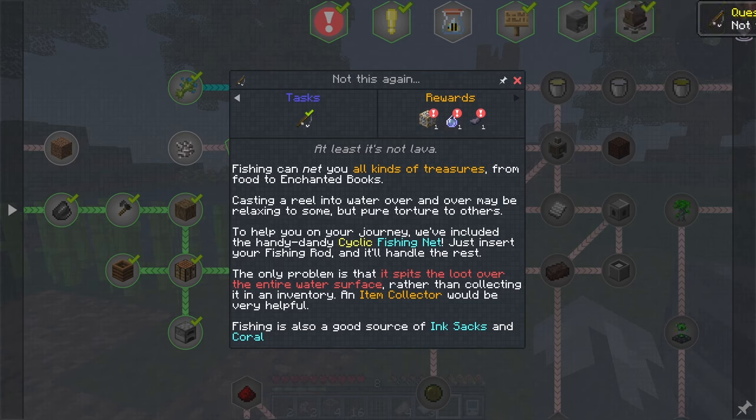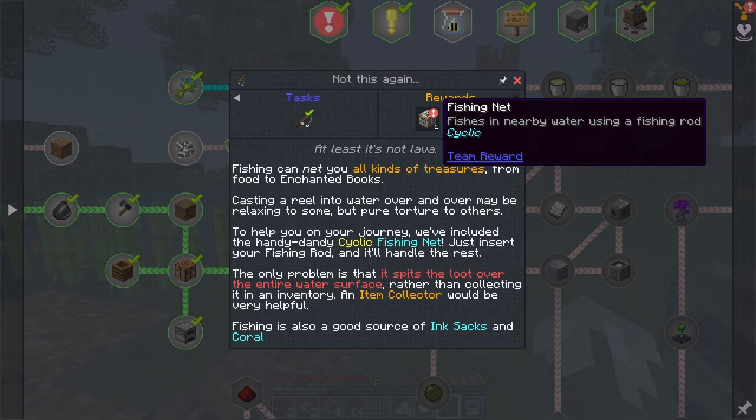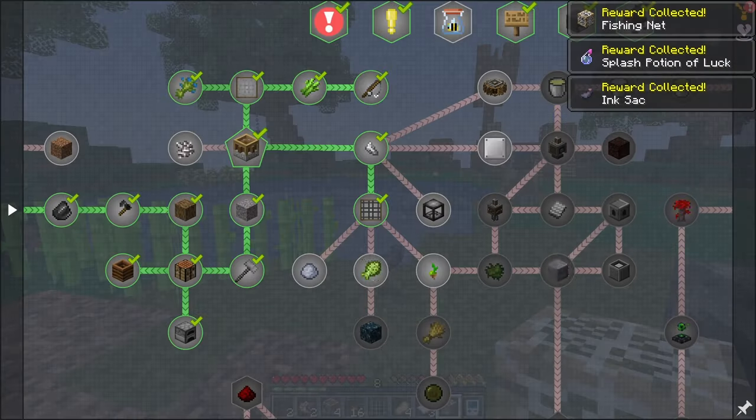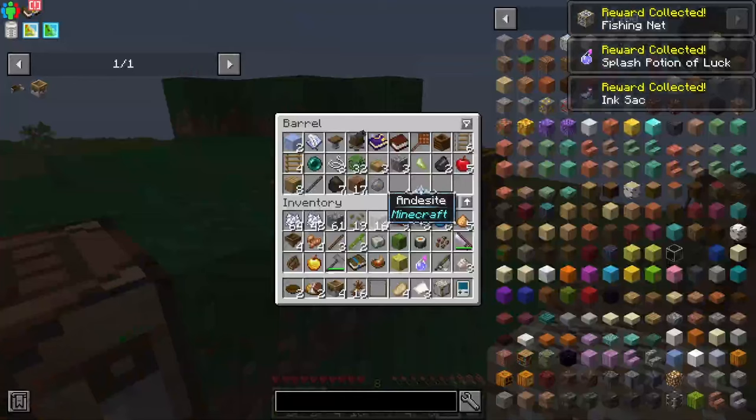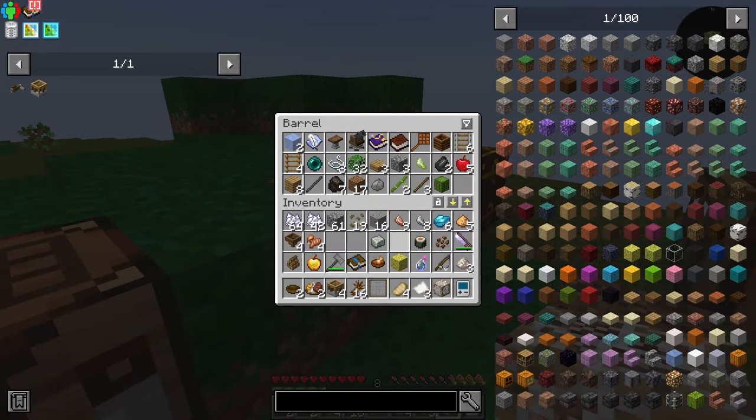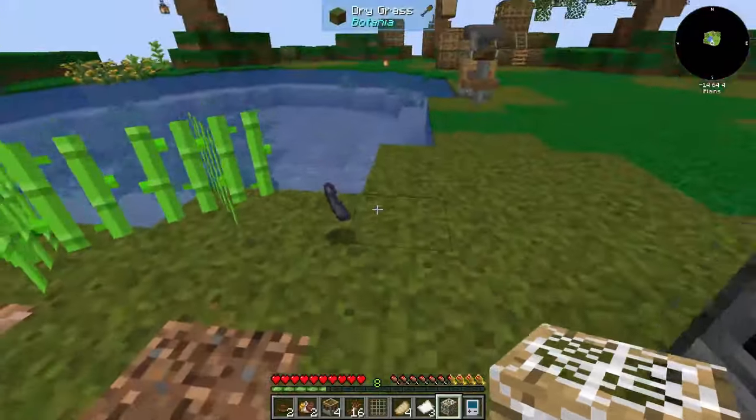Fishing can connect you to all kinds of treasures from food to enchanted books. Casting a reel into water over and over may be relaxing but we've included the handy dandy cyclic fishing net - just insert your fishing rod and it'll handle the rest. The only problem is that it spits loot over the entire water surface rather than collecting it. An item collector would be helpful. We're going to try something to see if it works. We don't need the bamboo or cocoa beans right now.